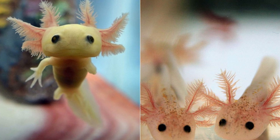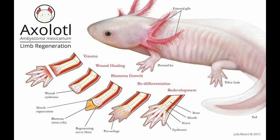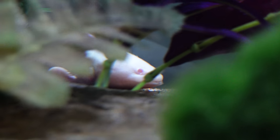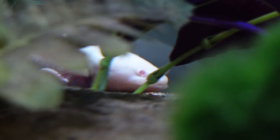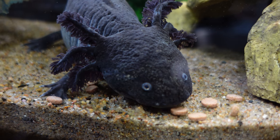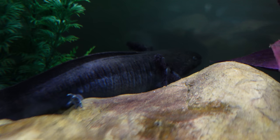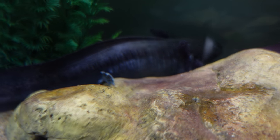Real axolotls heal much slower, taking several weeks and sometimes months to regenerate. However, they can regenerate entire limbs if amputated. Sometimes axolotls will lose a leg, or a gill, or part of their tail, but it will grow back over the course of several weeks. Real axolotls also don't play dead, but they can't close their eyes because they don't have eyelids, so when they sleep, it can look like they're playing dead.